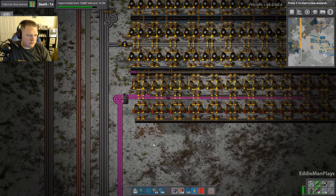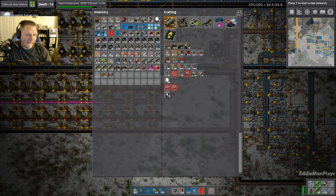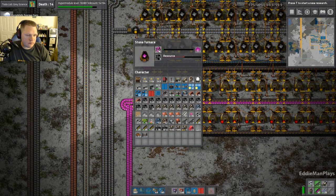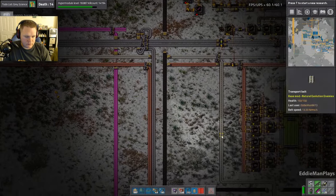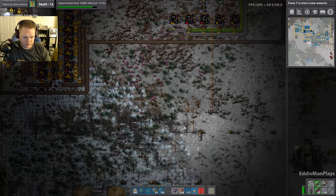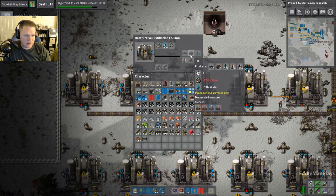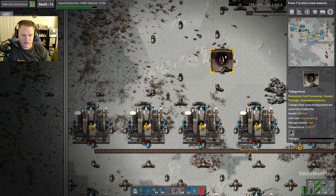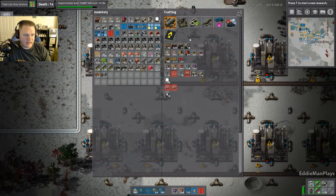As soon as I power this up we should be good to go. What I should have done at the biter death corner last time was blueprint the whole thing. I didn't do that — that was dumb. It took me forever figuring out where things are and placing all the crap. Okay so this also makes tar — 50 stone. We're gonna need the blue inserters here. There are five different types of output — three different types that I'm handling in tanks and the other two are solids.